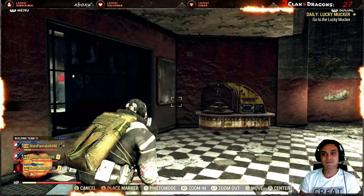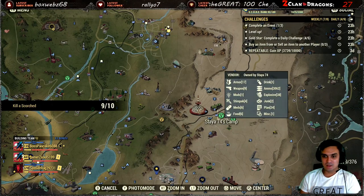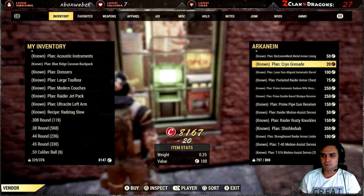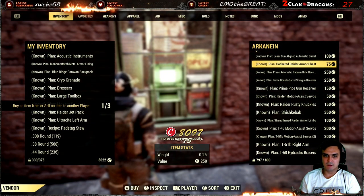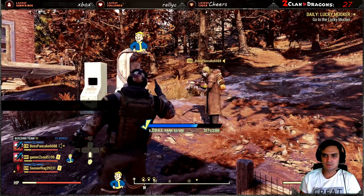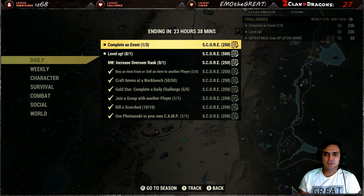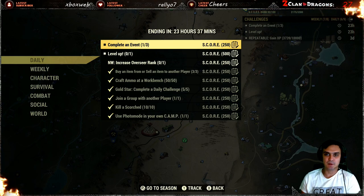For the final part - 'buy or sell' - this vendor doesn't have any ammo so I'm just gonna buy whatever plants are here and it will trigger the event. There we go - a Z-Clan member, hello! The remaining challenges are pretty straightforward: I need to complete two more events and just level up and I'm done.